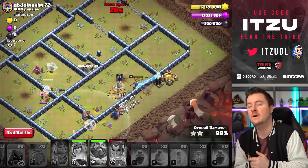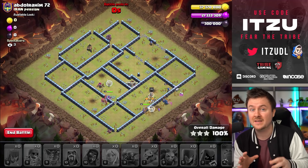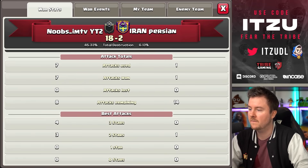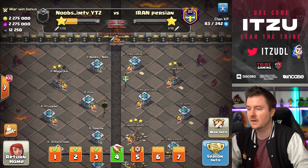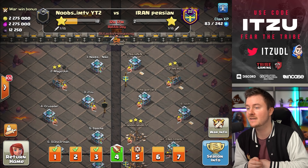First attack in, first three stars in as well. We have two more attacks to go. The war is looking pretty good overall — we are four-to-zero triples and four out of seven bases attacked, which is pretty decent. Let's get into the second attack.